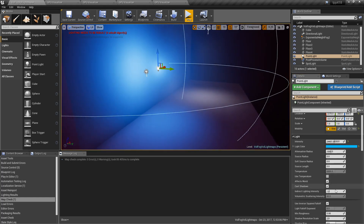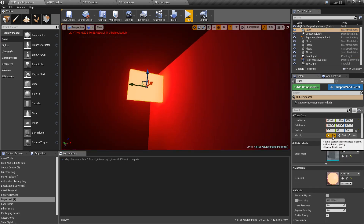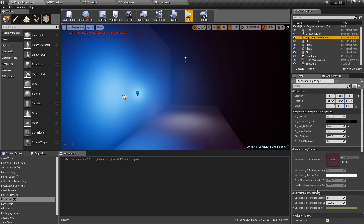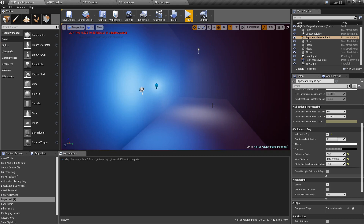Let's go back to static. Our cube emissive light is set to static, and our spotlight is also set to static — again, disabled. All of these are now controlled through our Exponential Height Fog. The Exponential Height Fog's static lighting scattering intensity setting determines how strong the scattering is for all of the static lights as they're baked in.